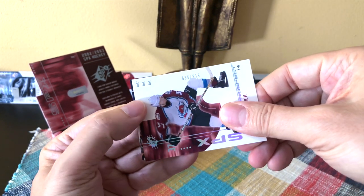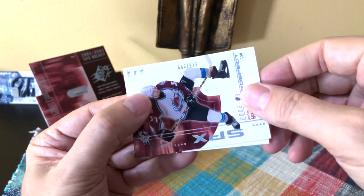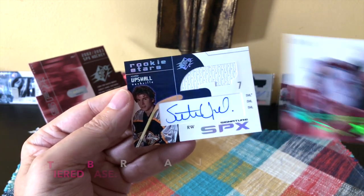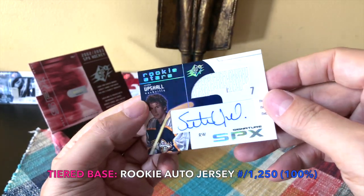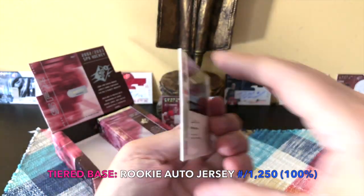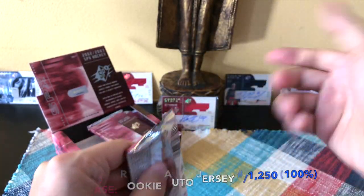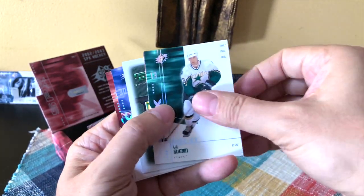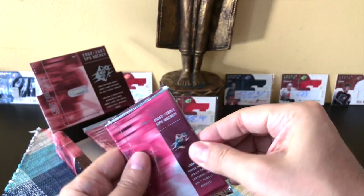The question is what this is - it's a Rookie Star, so either a Jersey or a Jersey Auto. And it's Scotty Upshaw! This is actually a decent one - Scotty Upshaw, the sixth overall pick. I do have it but it's just not displayed in the background. He's one of the better-known quantities from that era. Moving on: Bill Guerin, Artem Chubarov, base cards, Mark Denis, and Chris Drury.